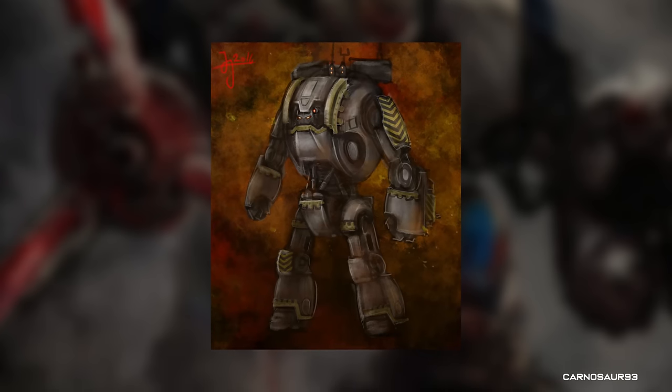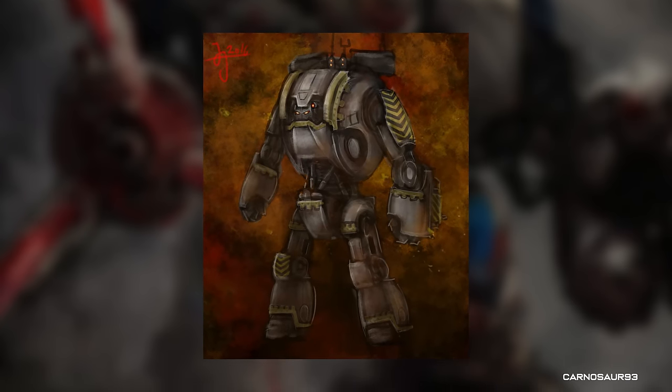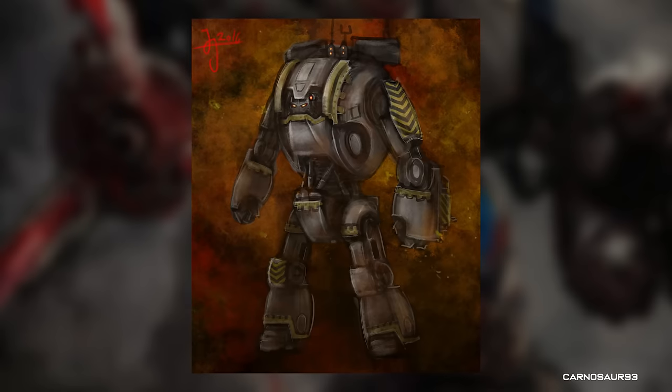Records exist of a Lucifer pattern Dreadnought, noted as being a particularly early and unhallowed variant with more dispersed armour than its contemporaries the Castroferrums, and the Furibundus class still exists in some older forces.